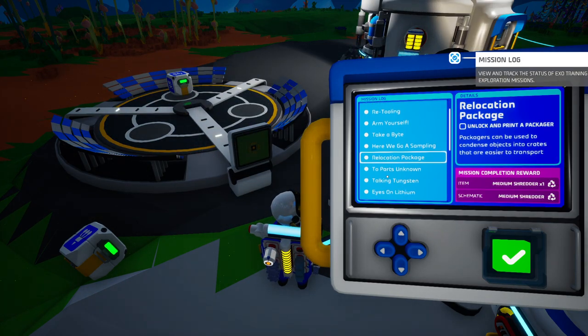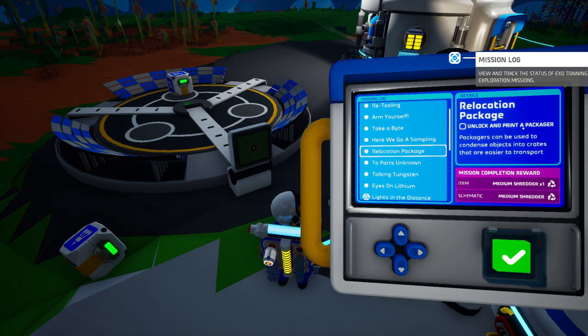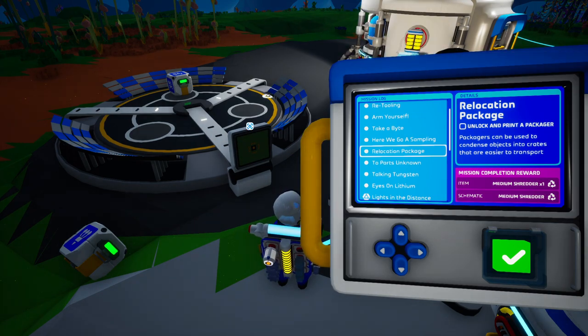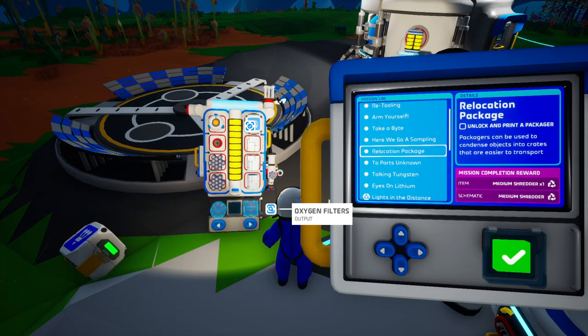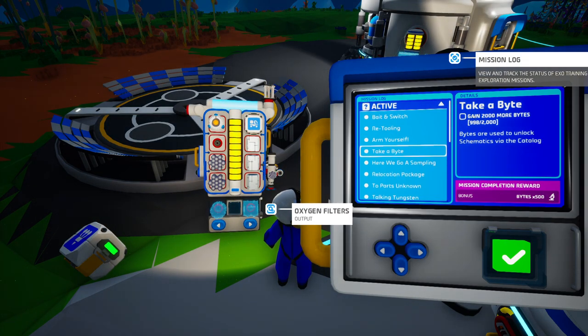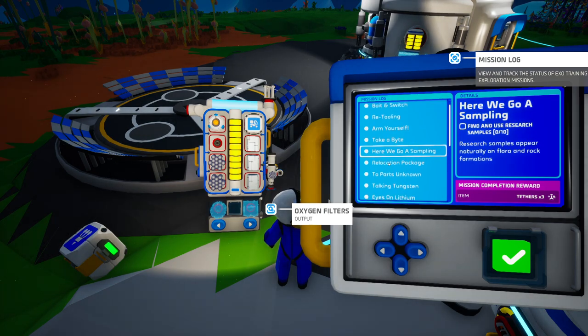Relocation Package: unlock and print a packager. That's going to give us the medium shredder as well as the schematic. Before we can do that we'll have to get a few more research points — gain 2,000 more bytes, and find and use research samples ten times. We'll get three tethers from that.